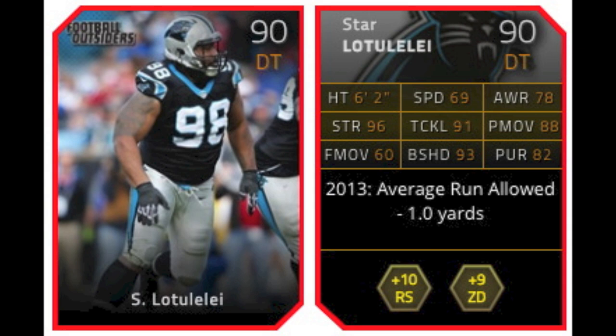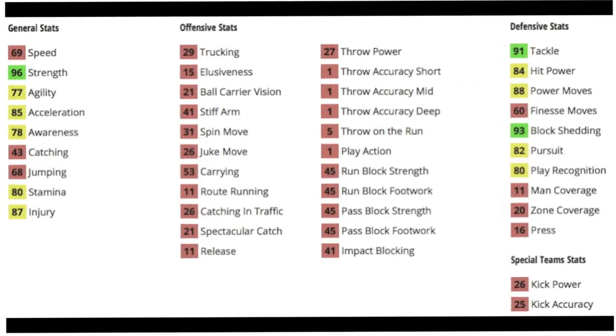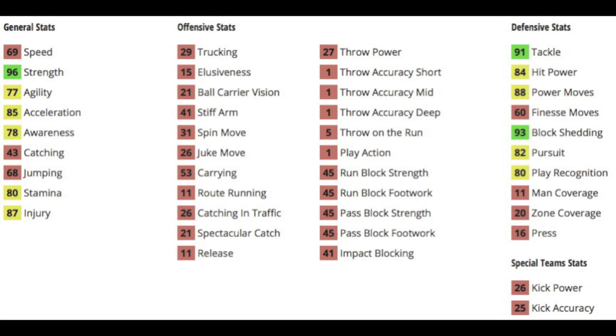Next is 90 overall D-tackle Star Lotulelei, plus 10 to run stuff and plus 9 to zone defense. He's pretty slow at 69 speed, but has great strength at 96 with a decent acceleration of 85 and an okay stamina at 80. He has 91 tackle with a nice 84 hit power, 88 power move combined with a 60 finesse move, a good 93 block shedding, good pursuit at 88, and a decent play recognition of 80 — but play recognition isn't as big for a lineman as it is for a cornerback or something like that.